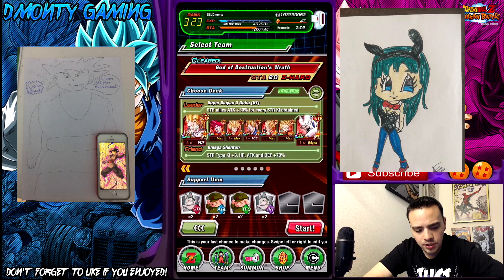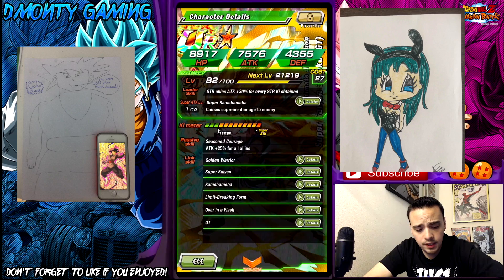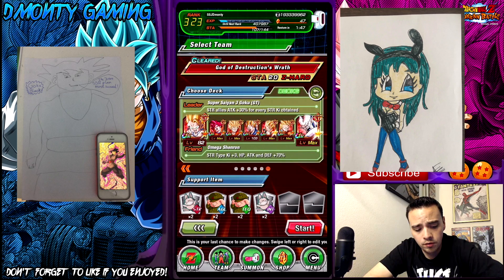So yeah, let's bring Omega Shenron — should be enough. This is the team I'm bringing right here. We are bringing orb changers for this. This Goku right here is very good — he gives attack 25% for all allies, and his leader skill is strength allies attack 30% for every strength key obtained. That is where we get the nuke leader from.